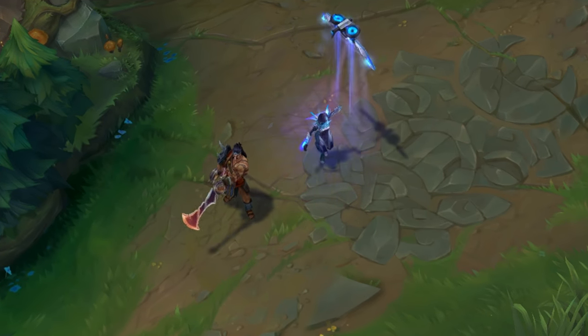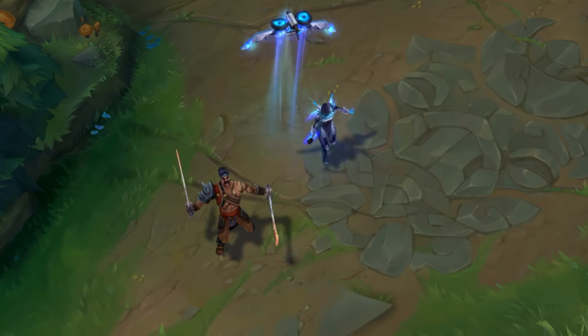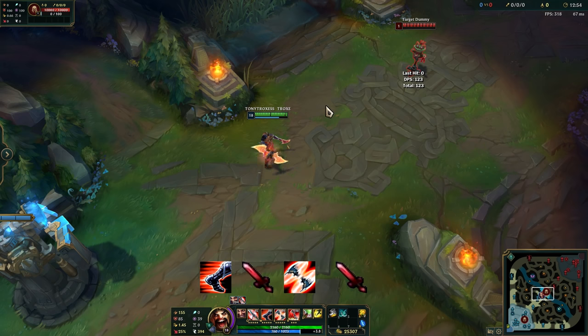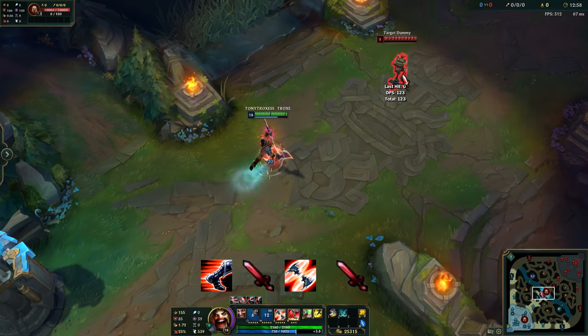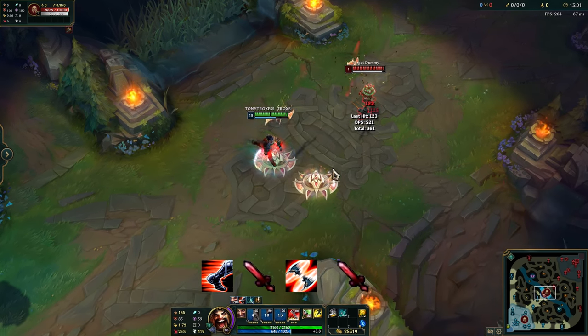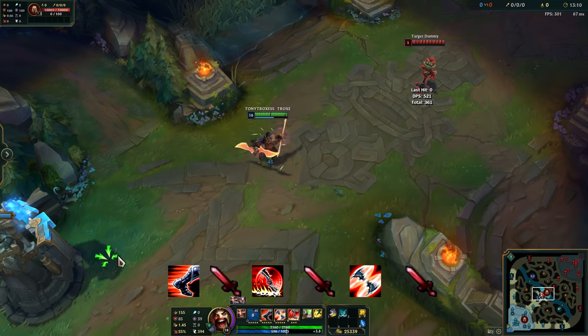Draven doesn't have a lot of combos, but it is good to practice combinations of moves that deal a lot of damage in a short amount of time. You will need to practice combos such as: W, auto attack, E, auto attack. Or W, auto attack, ult, auto attack, E, auto attack.